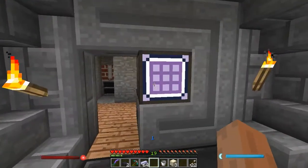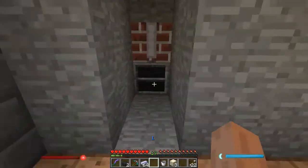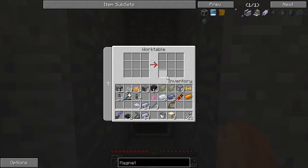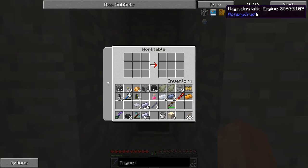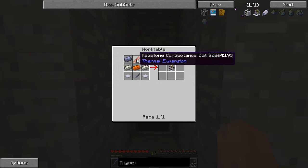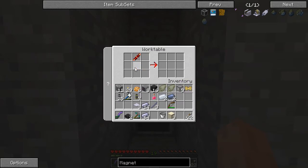Welcome back. So I've got my blast furnace set up over here. I have created some HSLA steel as well as got started on making some basic pieces. I have a shaft unit and some base panels, and I have a work table. The work table is what you have to use to craft the vast majority of the Rotary Craft recipes. The base panel and the shaft unit are an exception to that, as are the blast furnace and the work table itself. So what I want to do right now is create a magnetostatic engine. Unfortunately there is no shift-click integration into this, so I have to do it by hand.